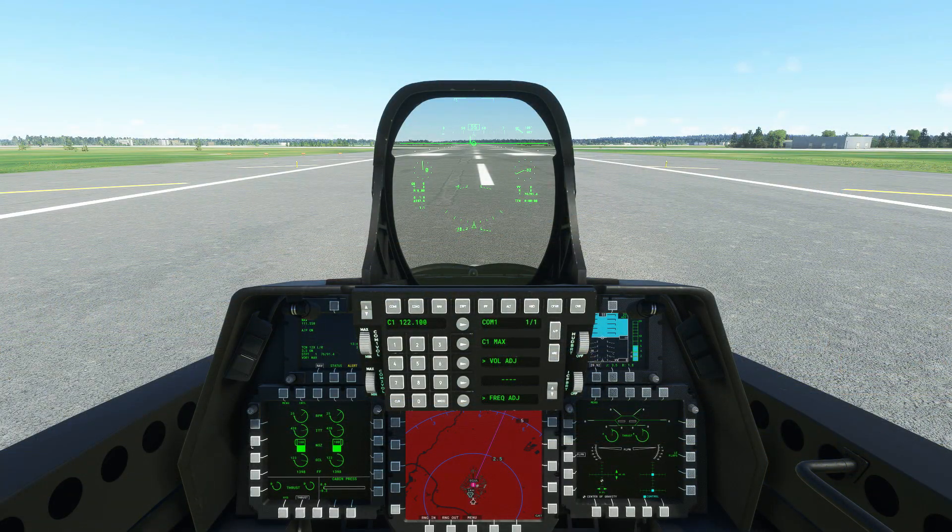The F-22 Raptor will follow whichever flight plan you've made in the world map, so we'll zoom out the map a little bit on the MFD so we can see what that looks like. First we'll also want to tune the ILS frequency at our destination, so we'll head over to the NAV1 radio, go to frequency adjust, and enter the frequency of the runway at our destination airport. We'll then commit that frequency to memory.